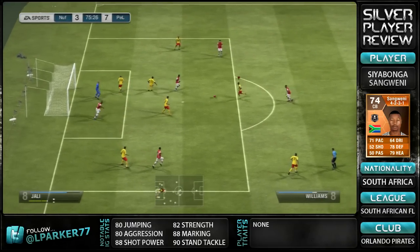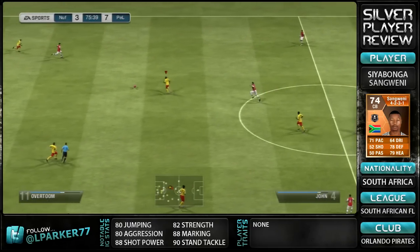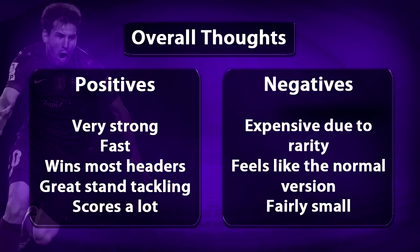Overall thoughts — and I know this review is slightly shorter than usual, but he is a centre-back and there's not as much to talk about as strikers. The positives: very strong, he's fast, wins most headers, has great standing tackle, and he does score a lot, especially from corners. He didn't score any long shots but his 88 shot power and 76 long shots did go on target when I tried. Negatives: expensive due to his rarity, he feels like the normal version to be honest, and he is fairly small — 6 foot's not too small, but it's smaller than I'd usually like on my silver centre-backs.